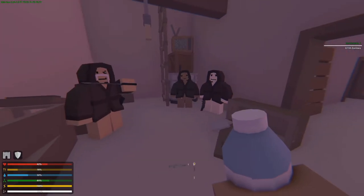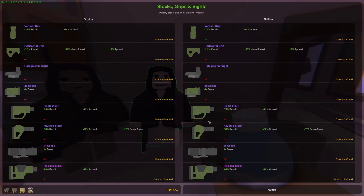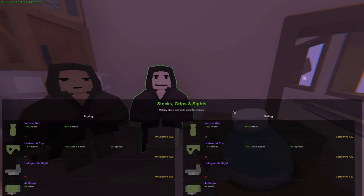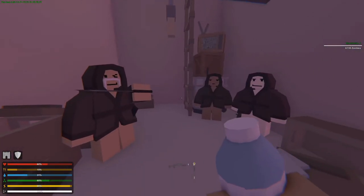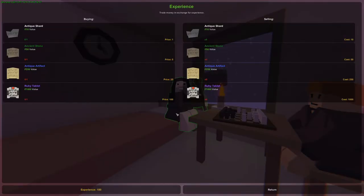This guy also sells all the attachments. She's gonna buy almost everything here. Another guy sells a lot of stocks and grips, and this dude sells more stocks, grips, and sights. Greetings, young traveler — this is how we turn our stuff into actual currency here.